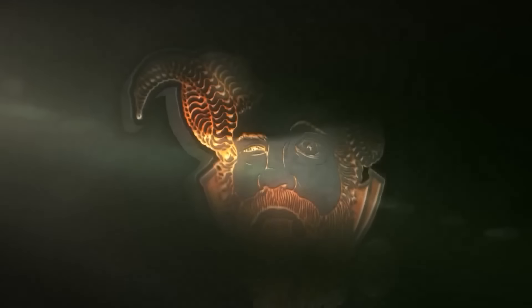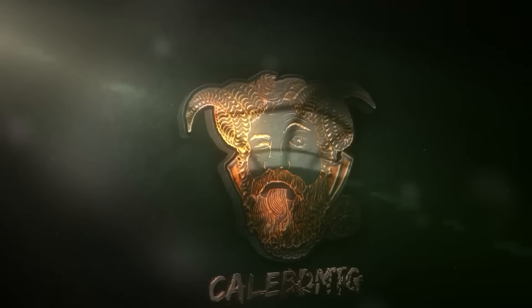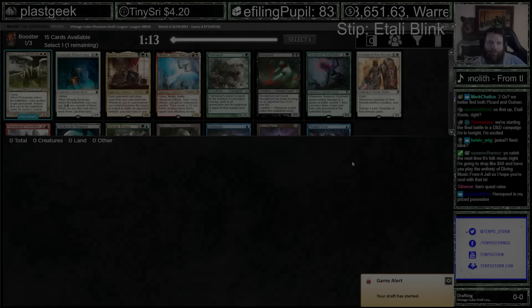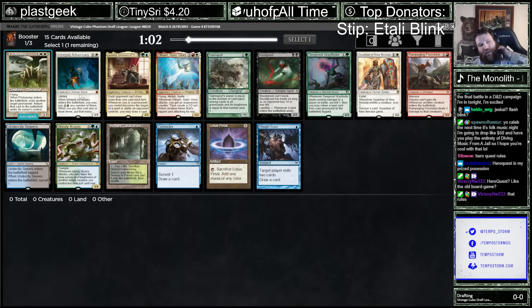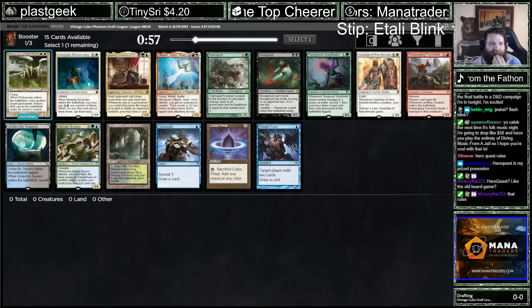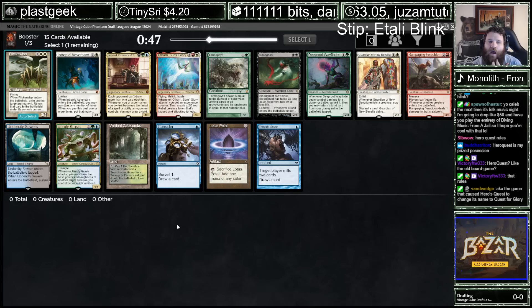It's the Game of the MTG. Itali Blink. Itali is both colors of Othari, so he'd be cutting those colors pretty well. There is a Flickerwisp here. I feel like Flickerwisp wheels. I think you take Intrepid Adversary over it. I'll feel really silly if it does not wheel, but I do think this cuts the color combo we want better. So I'm going to do that.